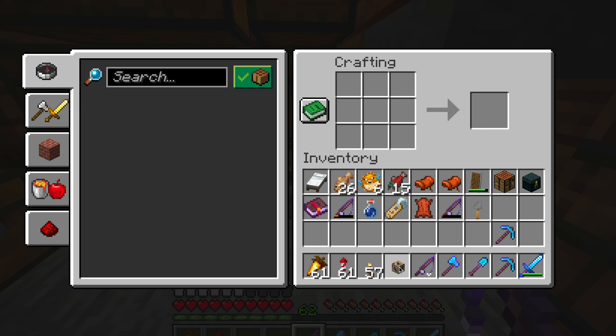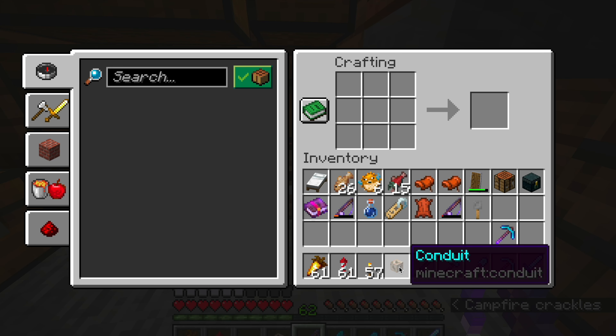Now that we have an extra conduit, I think I have to put it in the ship somewhere, because what else would make a thematic warp core?